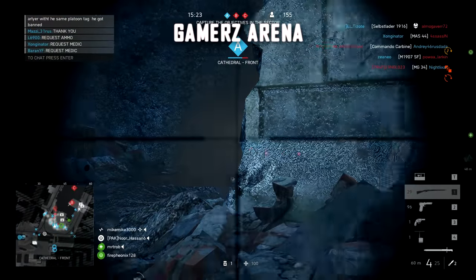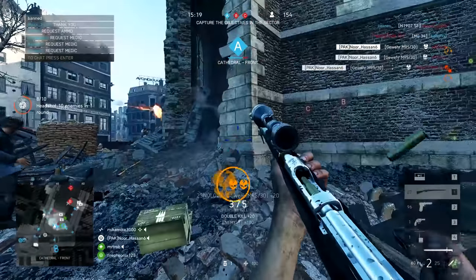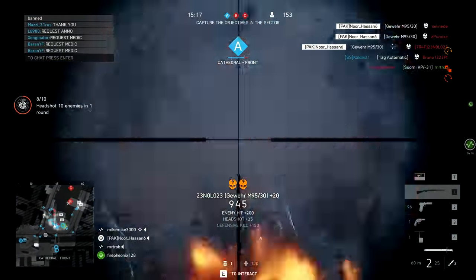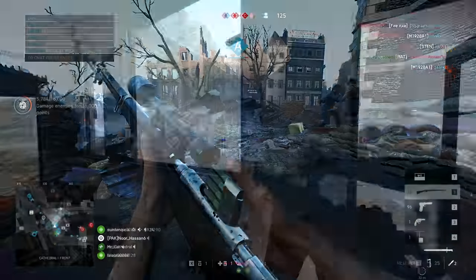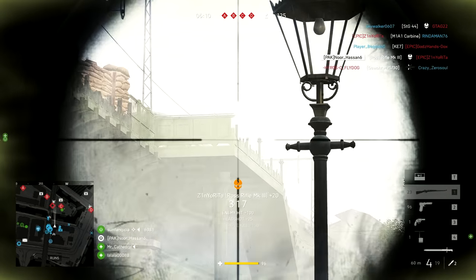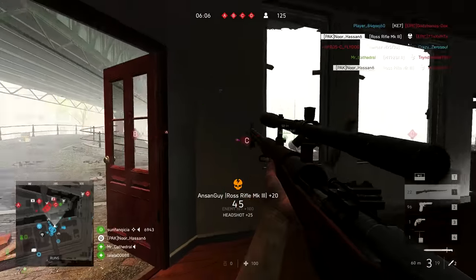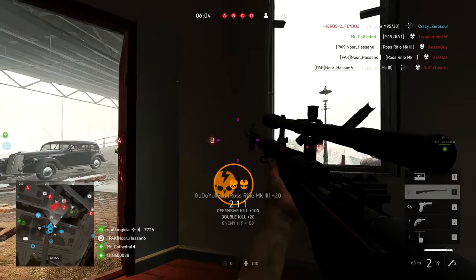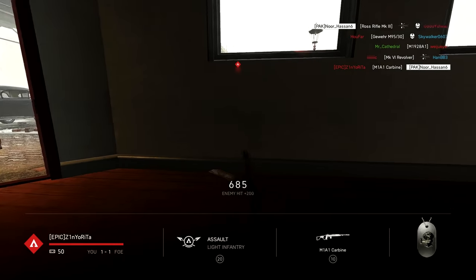Next up, some satisfying sniping clips from Gamer's Arena. The first being a really nice angle he's found with the Gewehr M95 — a couple of kills, racking up over a thousand points. The second is on Rotterdam using the Ross Rifle Mk3. Not a triple, but a collateral is in there, and it's a nice accurate clip as these enemies are all peeking him. Manages to get a few skulls lined up, which is always satisfying.